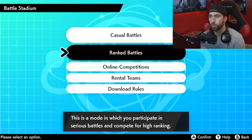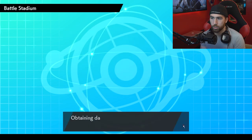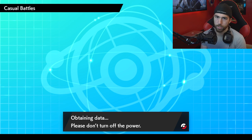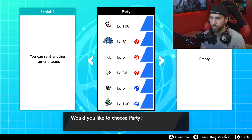The method everybody's been using before was Ranked Battles, but Ranked Battles are disconnected right now — it's in the off season. So now you want to go to Casual Battles. There are a few separate steps you need to do for this to work. Just go to Single Battle or Double Battle — it doesn't really matter.